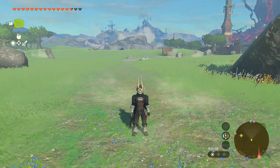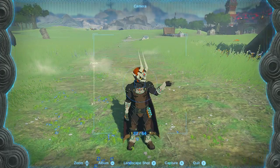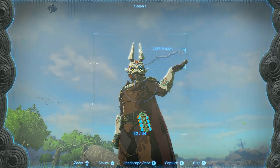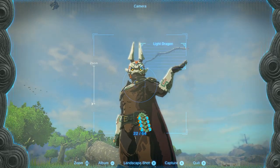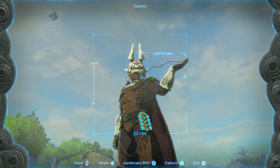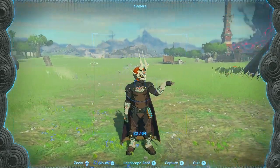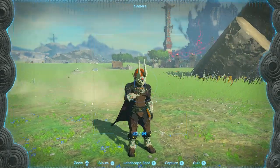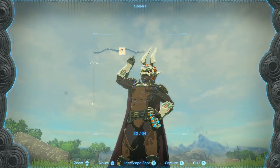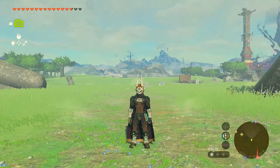Hey guys, welcome to the video. In this video Link is wearing the complete evil spirit armor set, which gives us complete level 3 stealth as well as bone weapon proficiency buff — meaning we deal 1.8 times more damage when using any weapons fused with bone parts, for example Molduga jaws or Gibdo bone arrows. Unfortunately you cannot upgrade this armor so it's basically like a glass cannon, but it looks pretty cool and deals massive damage.